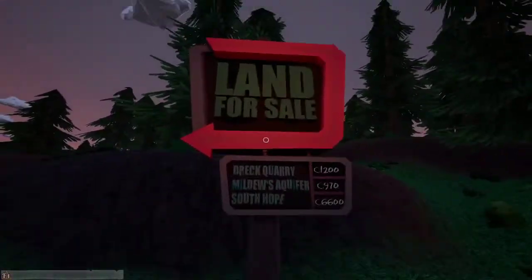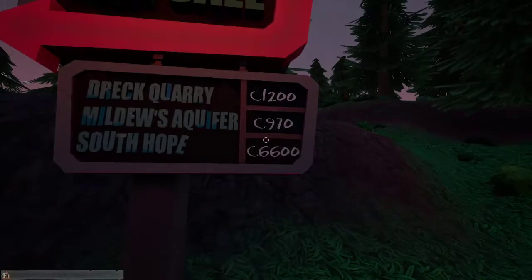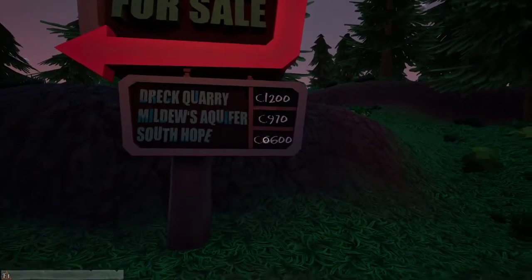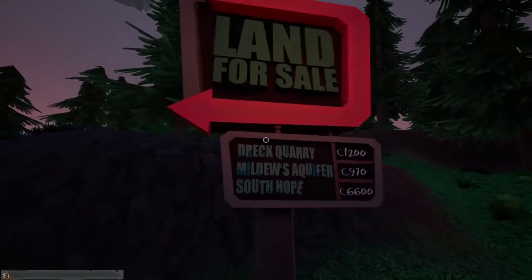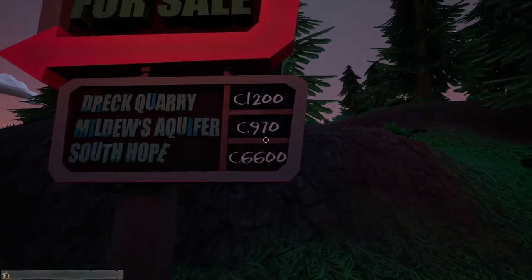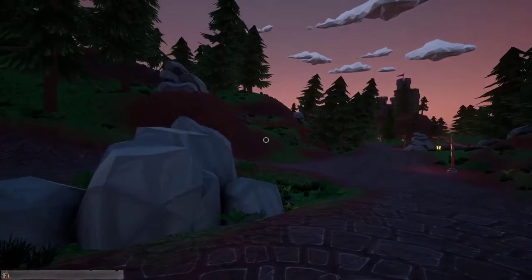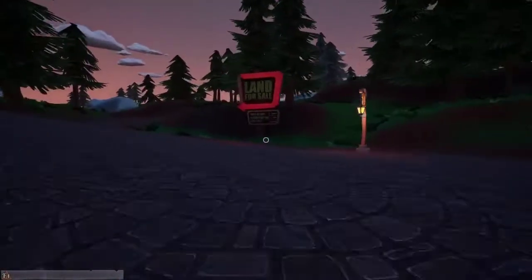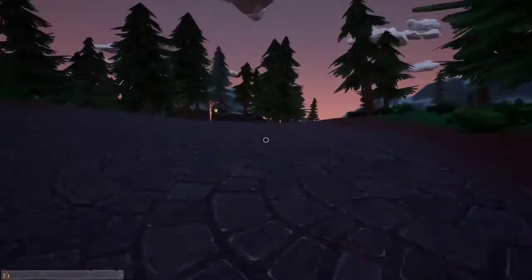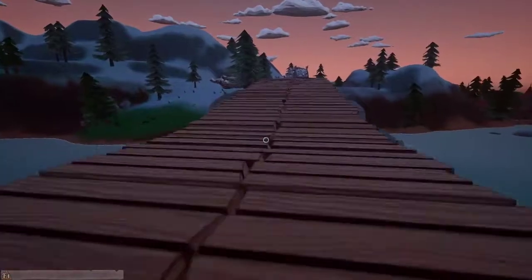We've got a cut through here. There's land for sale and it gives you all the different land prices, so we can move to a different land later. I actually reckon they should bump up these prices a little bit more. You do get the truck as well at the beginning — I reckon they should get rid of that and make the truck more expensive. Let's have a bit more of an explore; through the updates we have actually sped up a little bit.